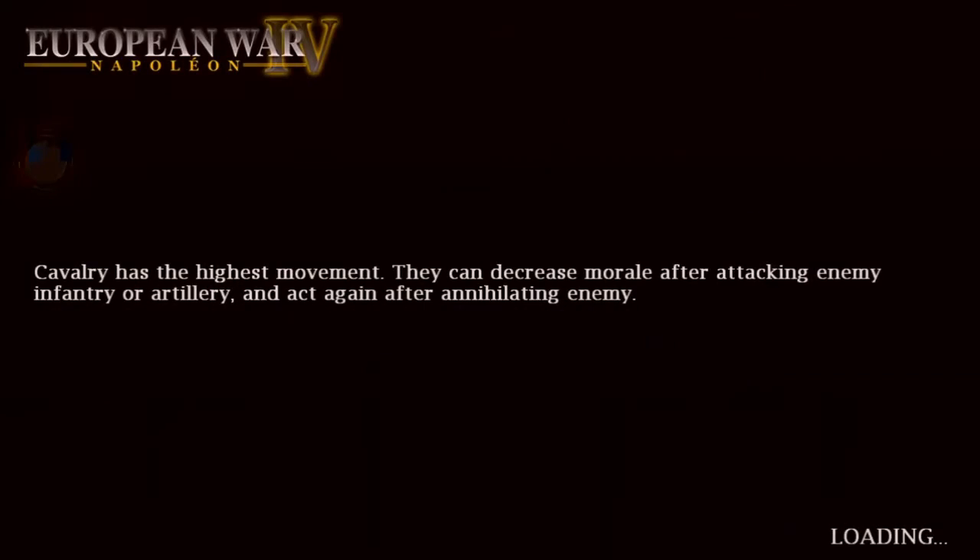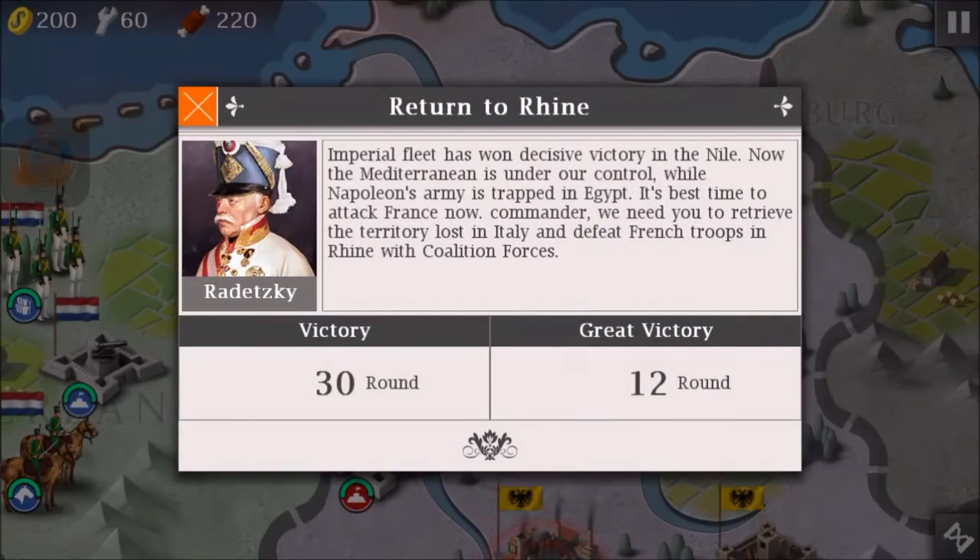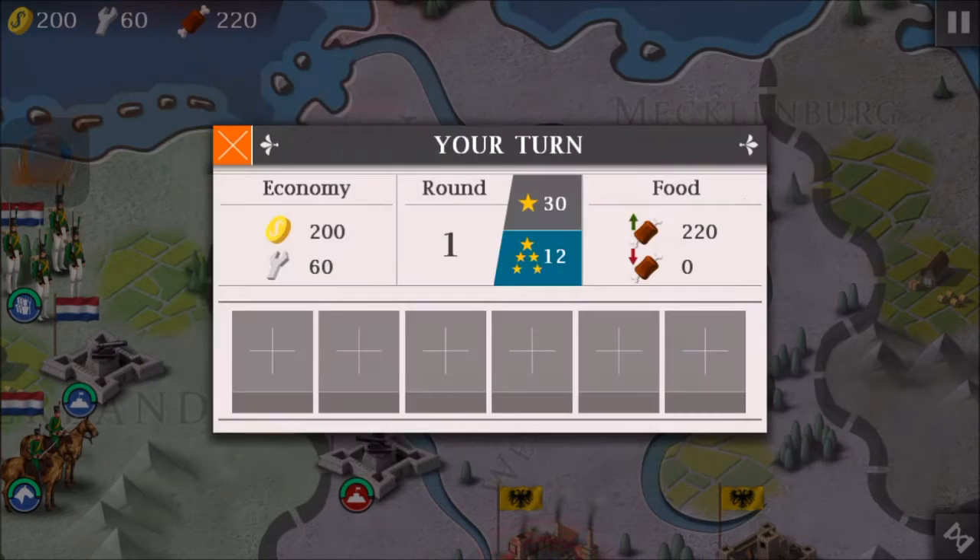Welcome back to another European War video. This is the fourth coalition campaign 'Return to Rhine,' which apparently happened in 1799. The Imperial fleet has won a decisive victory, and now the Mediterranean is under our control while Napoleon's army is trapped in Egypt. It's the best time to attack France now — we need to retrieve the territory lost in Italy and defeat French troops on the Rhine with coalition forces.